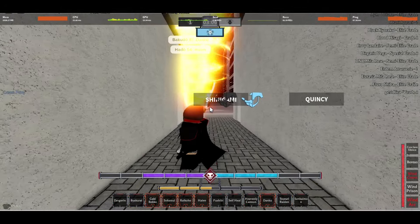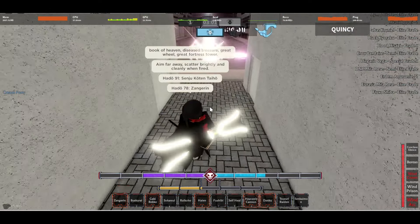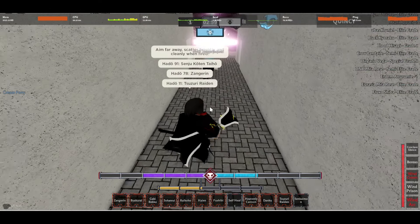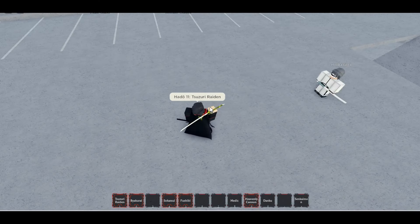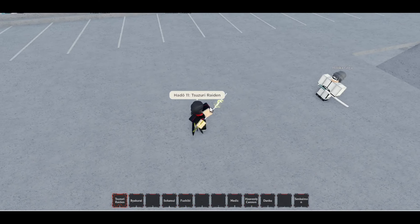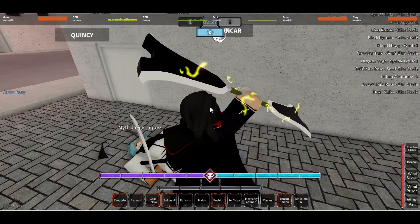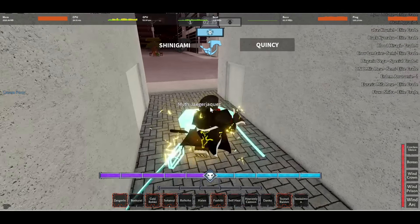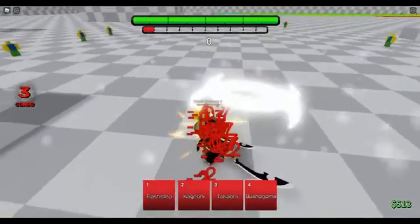This next move has two variations: Suzuri Raiden. It can be activated using your mouse 1 and mouse 2 buttons respectively. The mouse 1 variation will coat your weapon in lightning, increasing your attack speed and damage drastically. You know how Kido mains are fairly weak when it comes to close range combat? Well, not anymore, because Suzuri Raiden will allow you to become a fucking M1 demon. I cannot stress this enough — always have this move active, as you never know when you might have to go full M1 on your enemies.